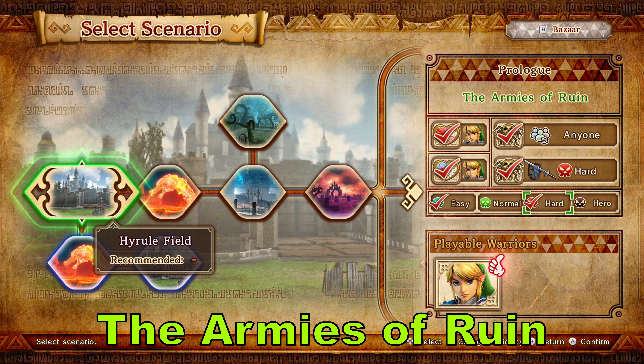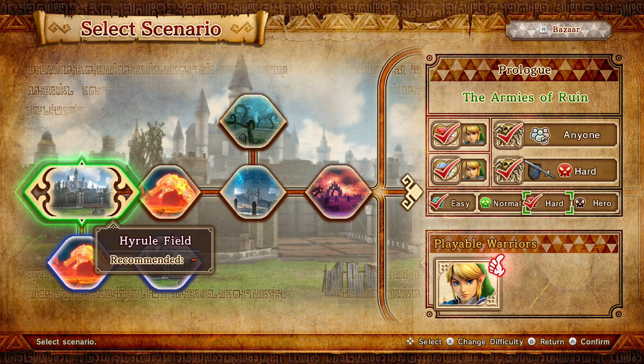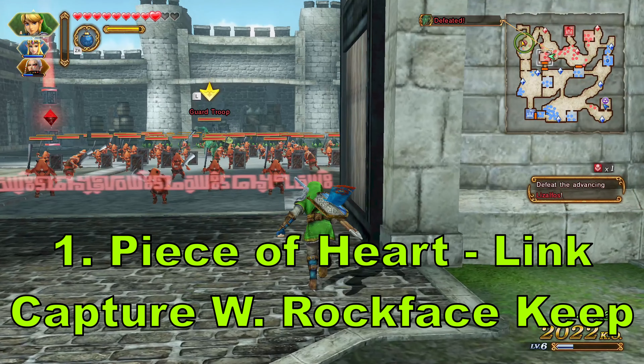Welcome to Hyrule Warriors for the Switch. It's Abyss and we're doing a collectible guide for each scenario in Legend Mode. In the description below we'll have timestamps for each individual collectible, just in case there's a certain one you're missing. To find the four collectibles you need to do the following.